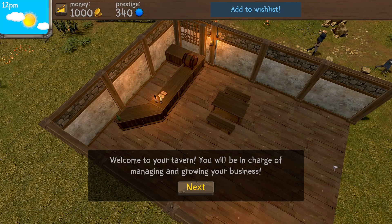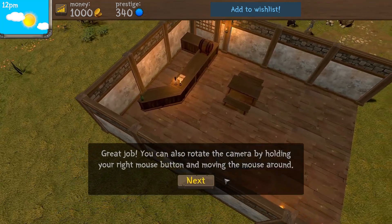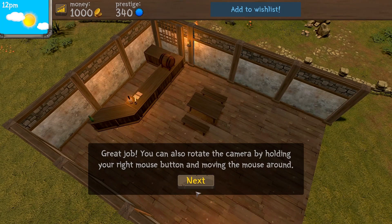Okay, welcome to your tavern — you will be in charge of managing and growing your business. Hopefully the sound is not too loud. Take a look around; move the camera by dragging while scrolling. You can rotate the camera by holding your right mouse button and moving the mouse around.